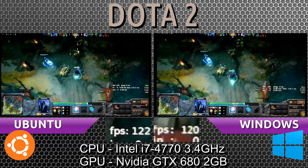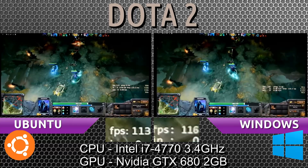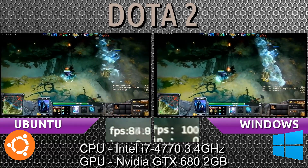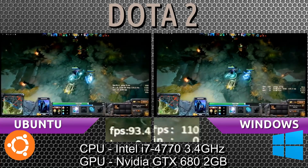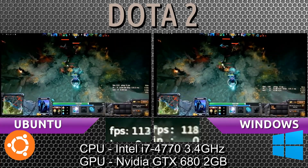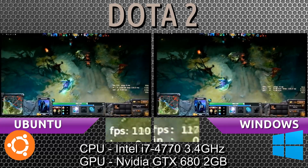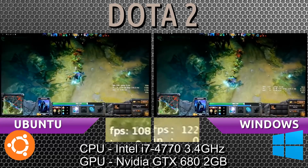The Windows side seems to drop at most 20 frames per second, but that's rare — it seems to drop at 10 frames per second typically. During a heavy moment, both dropped to 90, but Ubuntu dropped slightly further to 87 frames per second while Windows stayed at 90. So when things do get heavy, both systems drop FPS.